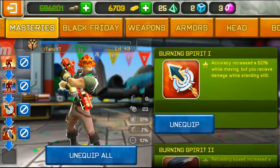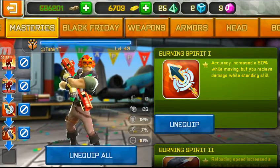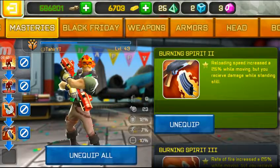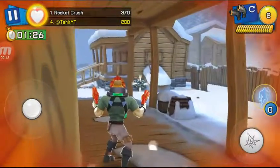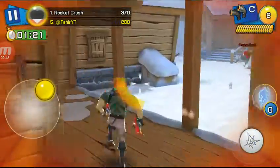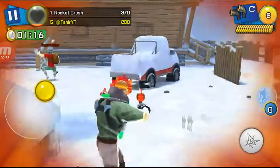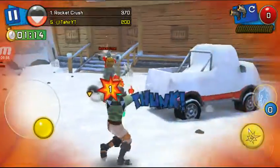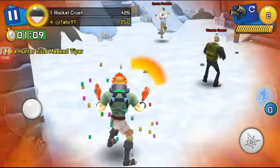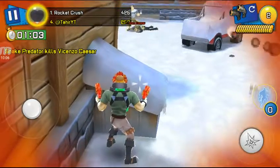Spiky skin - I'm going to get this one. Accuracy increases by 50% while moving. You receive damage while standing still. This one will give me reload speed - this is a very good one. See, when I stand still my health keeps going down. If I have one perk then it's less, but when I have two it's too much. If I have three then I think I will die very fast. I can show you guys how to nerf it.